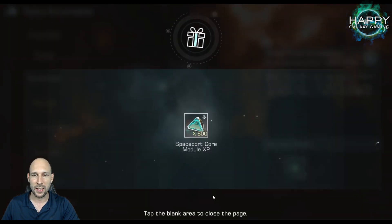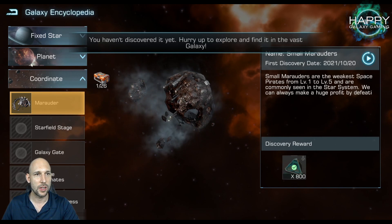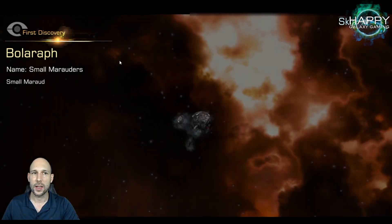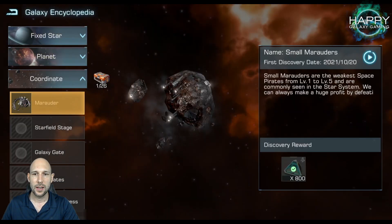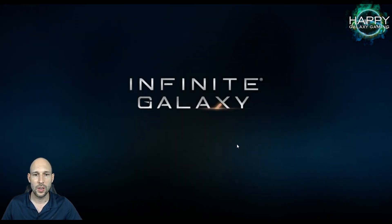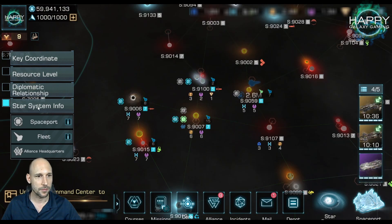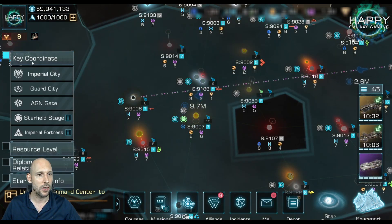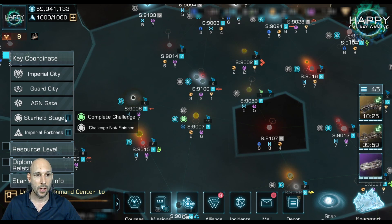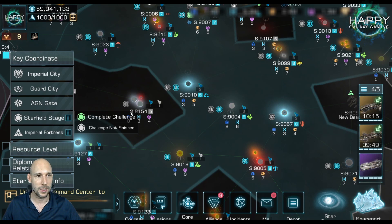I can already get the Marauder reward. Starfield stage, galaxy gate, defense coordinates — I have to figure out how to do this. When I go to the galaxy map, with the new galaxy map we can directly go to key coordinates like starfield stages and imperial fortresses. They also added an indicator showing if a challenge is complete or not yet complete — I really like that. That is amazing.